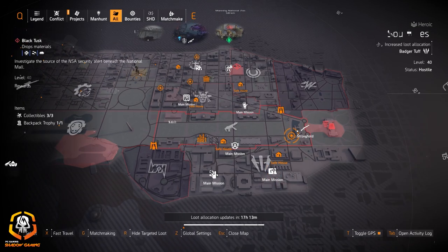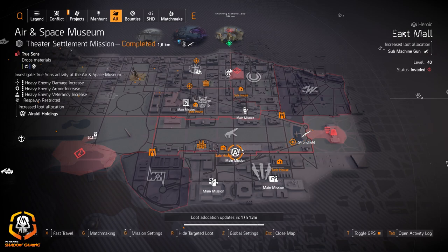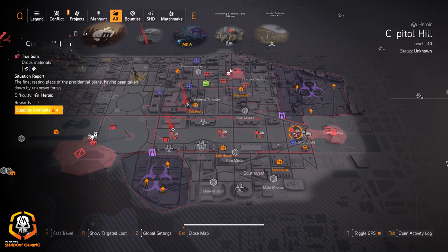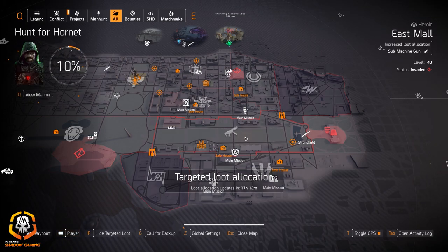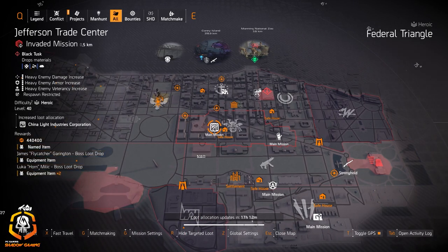Shotguns at the Capitol Building if you're looking for the Sweet Dreams exotic or an M870 shotgun. Rollo Holdings if you have a perfect Headhunter build — you can go to Air and Space Museum for that. Submachine guns at East Mall: you've got four control points right here to farm for the Lady Death or the Chatterbox. I prefer to do the quest though — it goes much quicker.